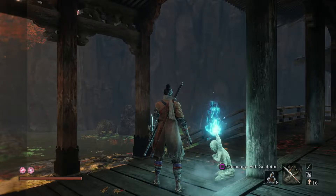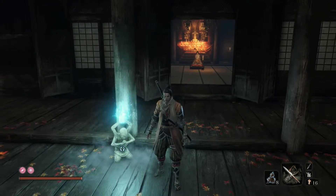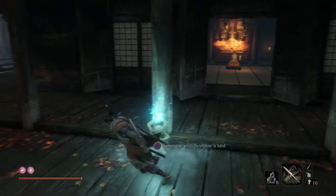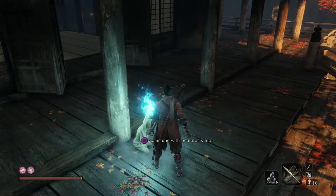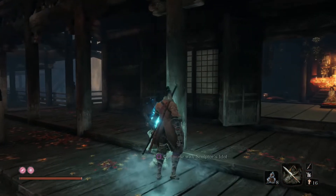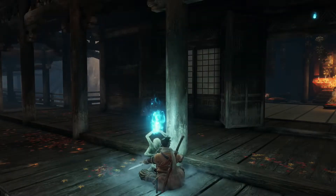How's it going everybody? My name is Massey and welcome to the 10th episode of our Sekiro Shadows Die Twice walkthrough. In the previous episode we finished the Sunken Valley, killed the Guardian Ape, and now we're ready to move on to the Ashina Depths. So travel to the Abandoned Dungeon and let's get on with it.